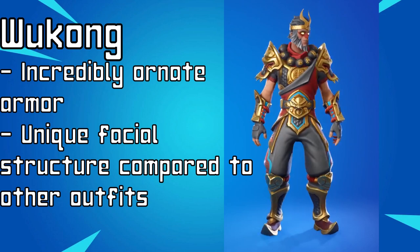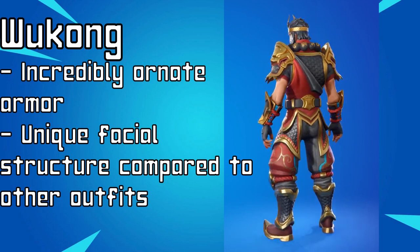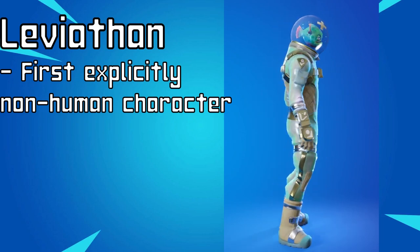As we get into Chapter 1, Season 3, we see more experimentation with outfits like Leviathan and Wukong. Wukong is, to my knowledge, a completely new character model, complete with new facial features and very ornate-looking armor. And Leviathan is the very first non-human character to be added to Fortnite, which was a drastic step. But even with that new drastic step, there are still a lot of the core design philosophies present. For example, if you take a look at Leviathan's back, he still has that weird-looking strap backpack thing meant to put back blings on so they look more realistic. If you take a close examination of the more unique skins from this era, they all still feel like they follow the same core design philosophies.